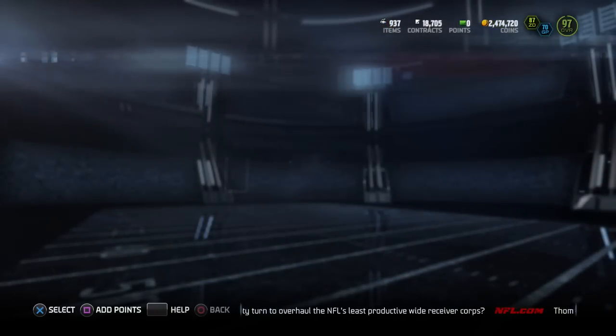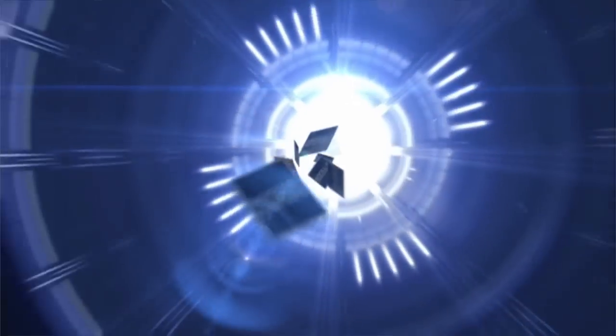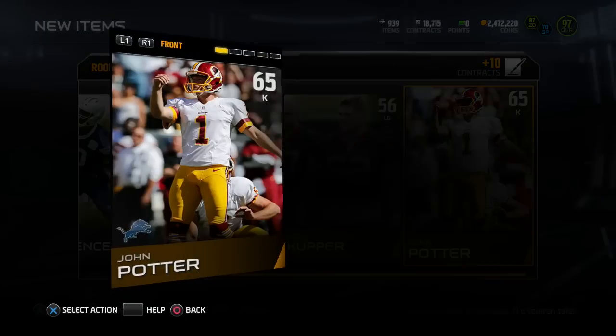So just an easy way to do these right here, guys — an easy way to make some coins. There's potential to make a lot of coins, and once you complete the set you get Barry Sanders. He was selling for like 900k, so this is a really quick way to do the trophy set.